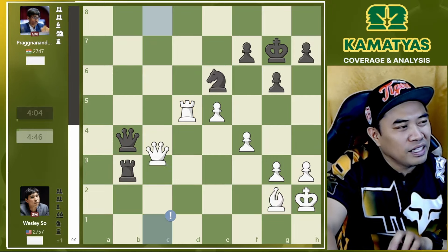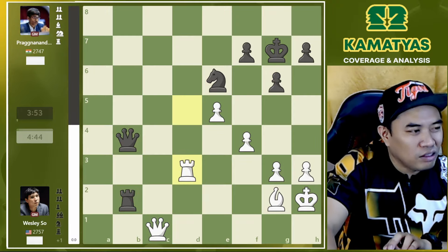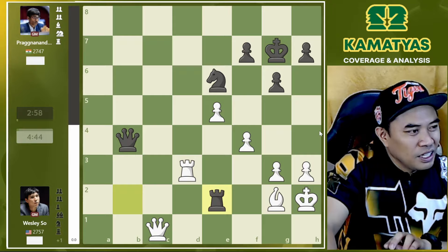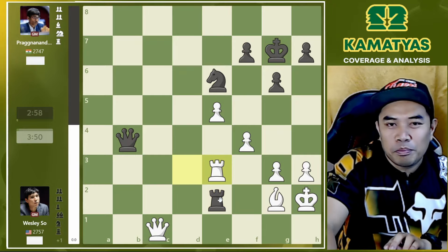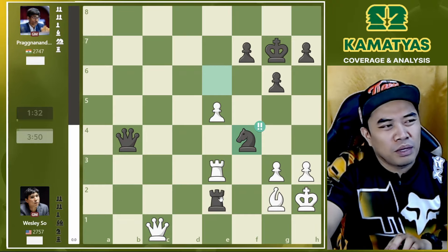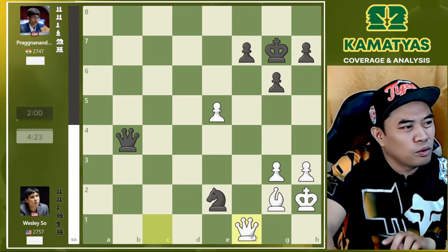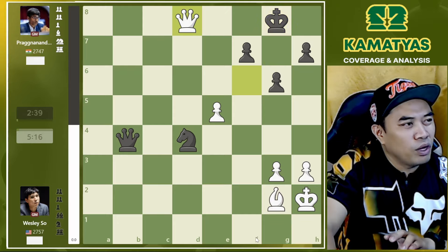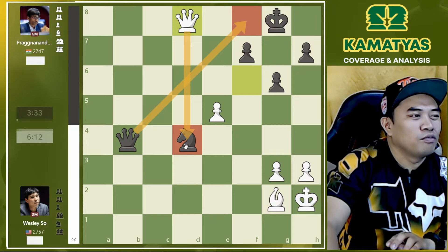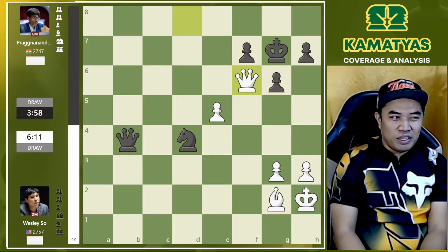But let us go back with the actual game. Queen b4 was played and queen c1 — good move, retreat immediately. Rook b2, then rook d3. Wesley survived all those dangerous threats. Now rook e2, rook e3 to simplify, and knight takes f4 — still the evaluation is equal and we have the same number of pawns, so no big problem for White. Knight d4, then queen f6 check, and Wesley survived with a perpetual check. Cannot play queen f8 because of queen takes d4. So king g7, then queen f6 — what a lucky survival by Wesley So!